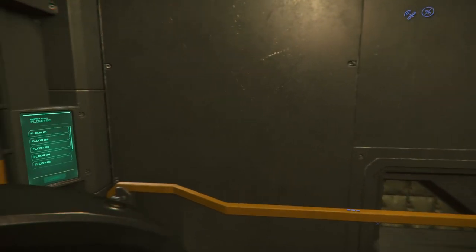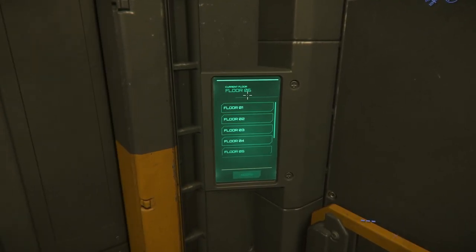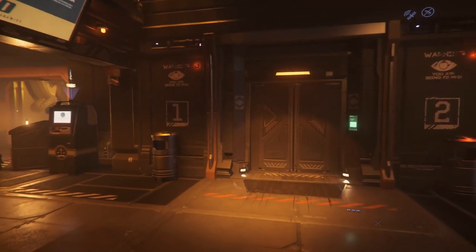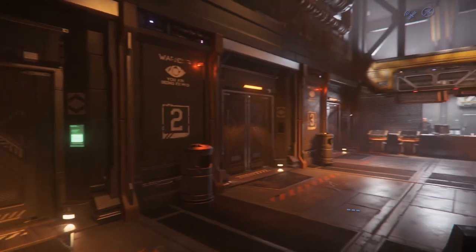Once the elevator arrives, you can see on the top which floor you're currently on. If you scroll down, you'll find the ground floor — that's where we want to go. Once you hit the ground floor, you can explore all you like, but for the sake of this video I'm going to speed this up as much as I can.